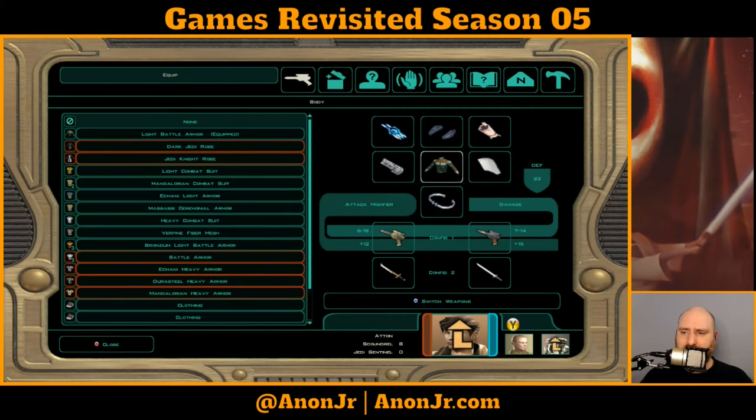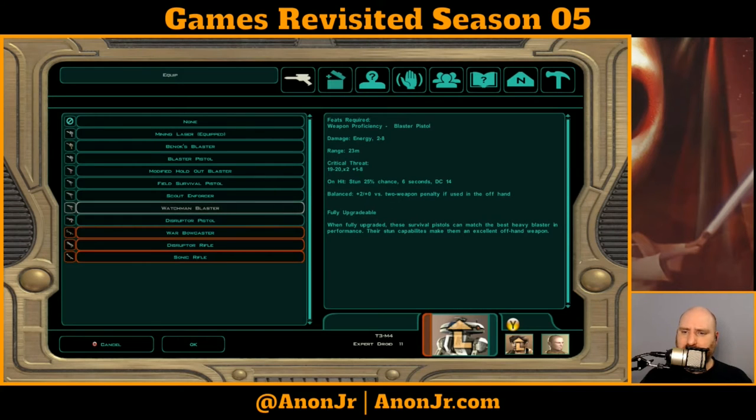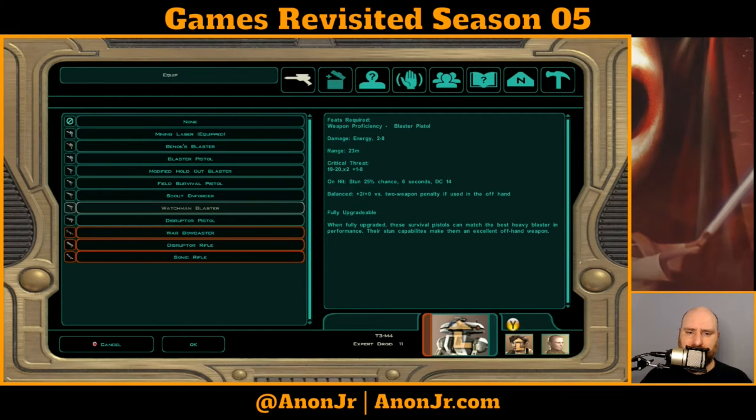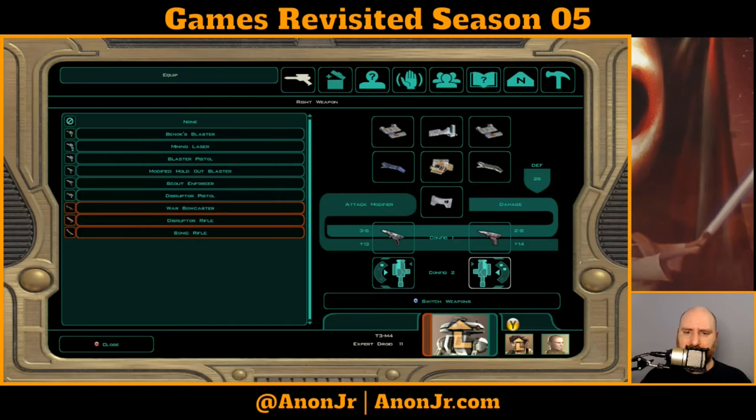I need to thin out that armor supply too while I'm at it. Speaking of which, T3 is just set with the silly little mining blaster right now. He's got one-to-eight; let me compare — one-to-six, two-to-eight, one-to-four, three-to-six, one-to-eight, one-to-eight. Let's go with the Watchman Blaster as his main and switch this mining laser for the Field Survival upgraded model. I like those options a lot better.